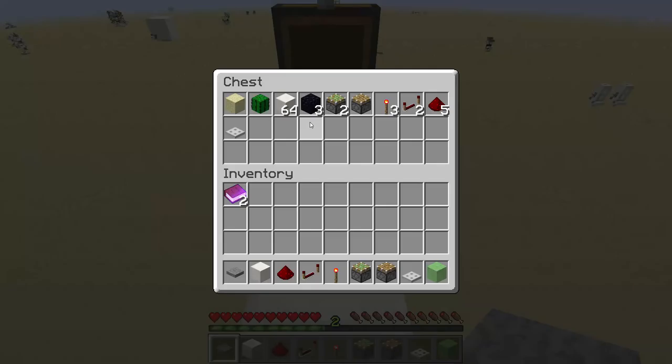You'll need three non-movable blocks, two sticky pistons, one piston, three redstone torches, two repeaters, five redstone dust, a trapdoor, and a cactus with a sand block.